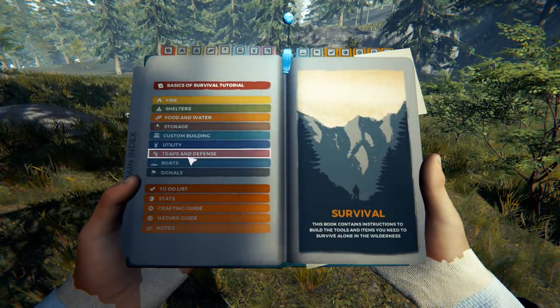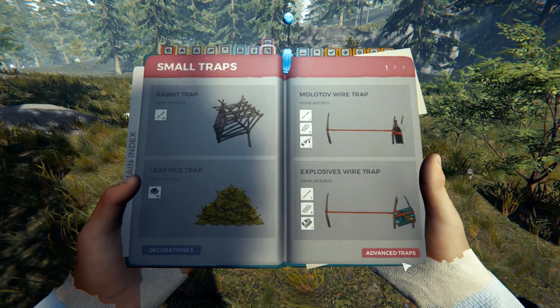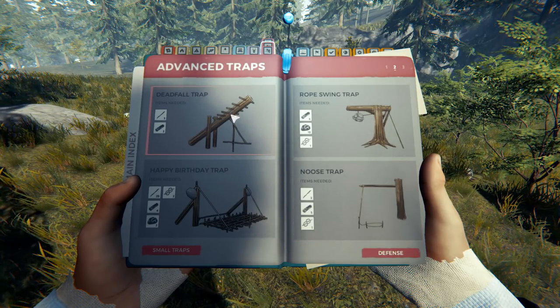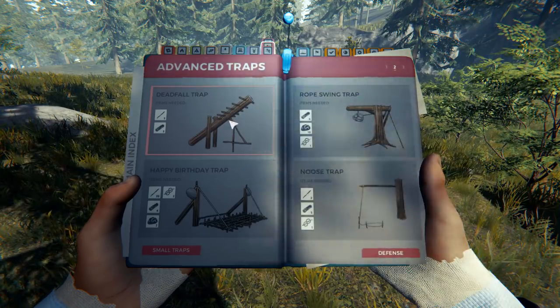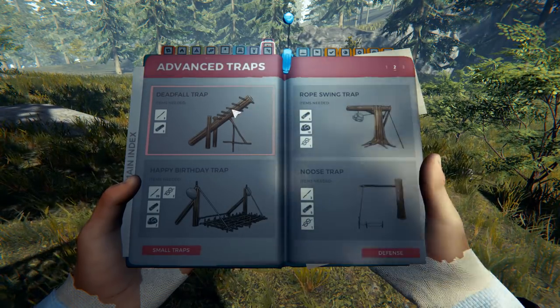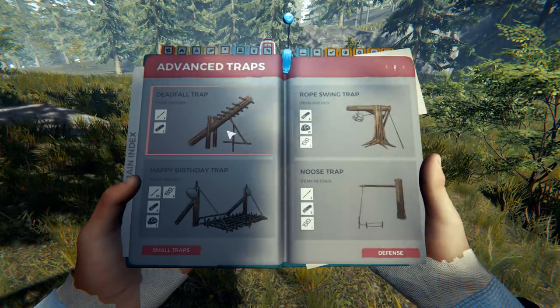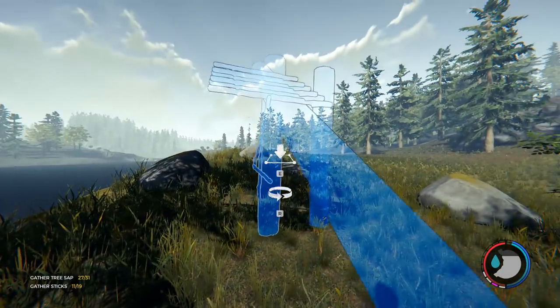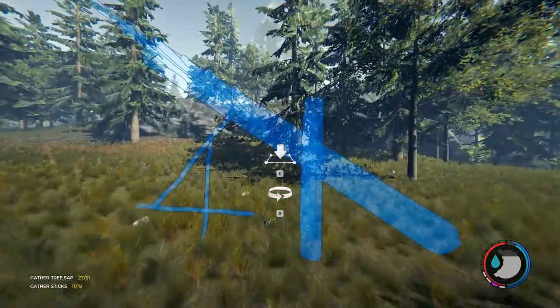I haven't used the deadfall traps since they had their new design. The deadfall trap — you remember what it was like before? It was just this worn log with some spikes on it. I never used these. So what if we made a deadfall wall going from the lake all the way down to the cliff? I think that could be pretty good. Look at the size — I don't think I'll need many of these. This is going to look pretty cool as well.